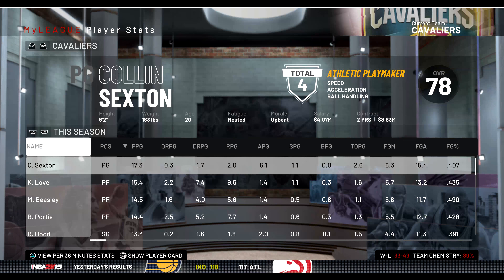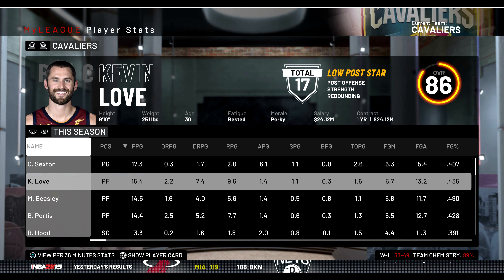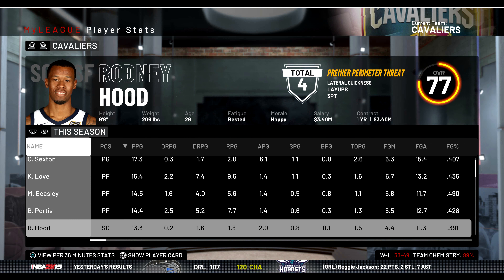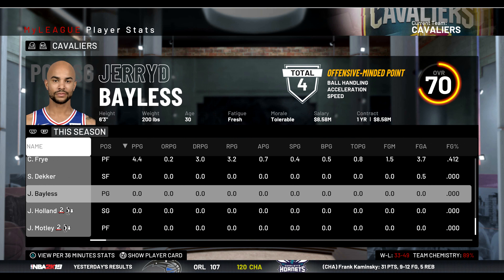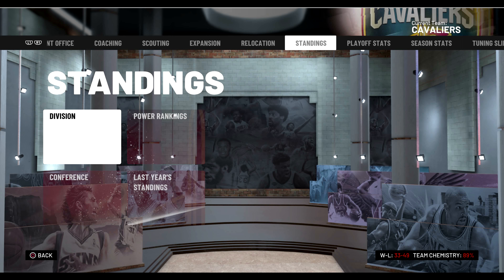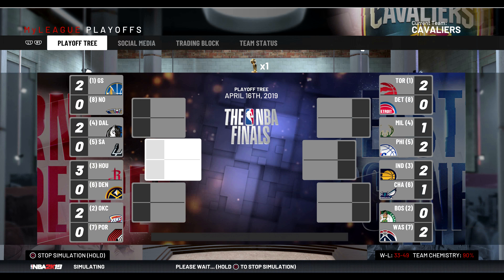Looking at the standings quickly, for the most part we weren't great but we weren't the worst team in the league, so we probably have a mid-lottery pick - not too bad. Checking player stats: Kevin Love's numbers aren't too high so we might look to move him earlier than expected. Michael Beasley and Bobby Portis put up really good numbers though. We have a massive log jam at power forward - I think we have six power forwards, that can't continue.